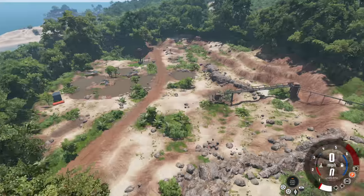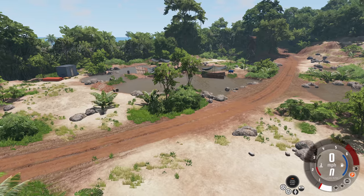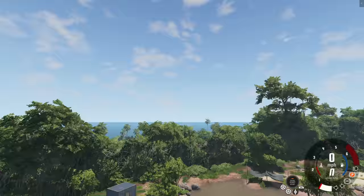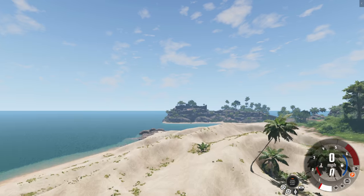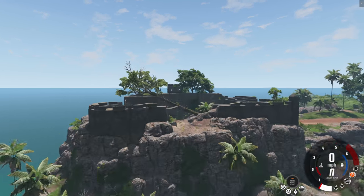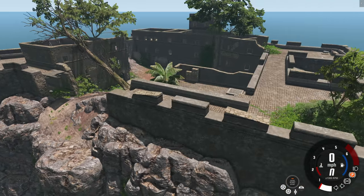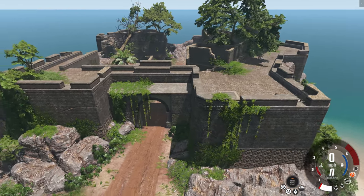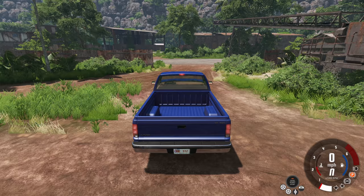A lot of areas that were barren and blank now have a lot more detail. Before, this was a basic mud pit — now it's a mud pit with trees, buildings, stairs, and all kinds of good stuff. Beaches have been changed up as well; this one used to have a lot of green, now it's mostly sand. There are brand new buildings to find, like this half-falling-apart building that looks well over a hundred years old. There are a lot of other changes that I'll mention as we see them.